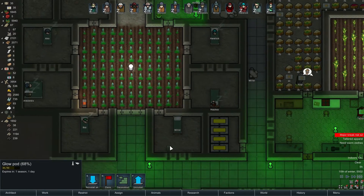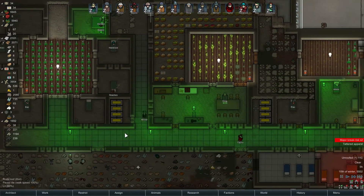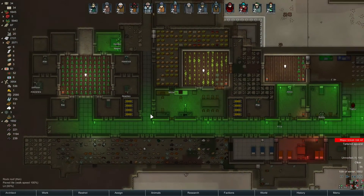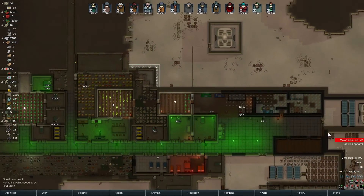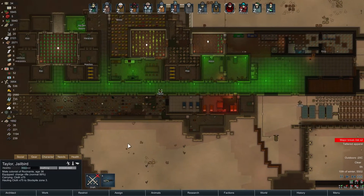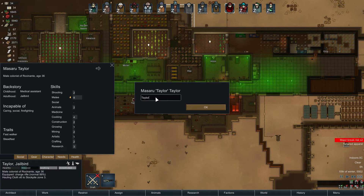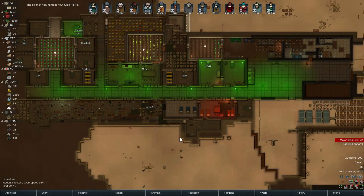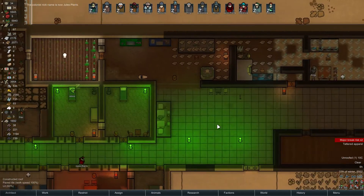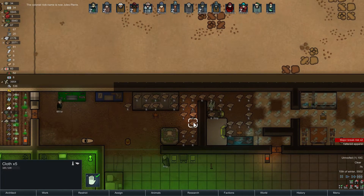We can reinstall it in someone's room. Miller, you can be weird and have that glowing pot in here - sure, simple enough. Major break risk on Baz and Phillip. We need to rename Tyler - Jules Pierre Mal. There we go, Jules Pierre, the evil guy or kind of evil guy. We have so much cloth now - that's great!